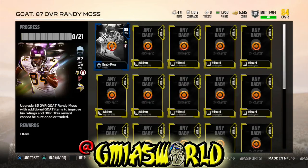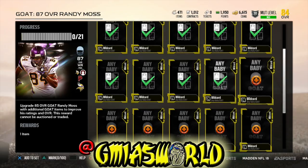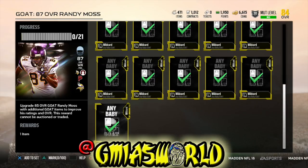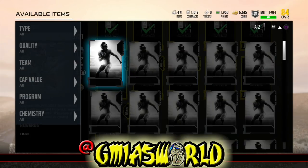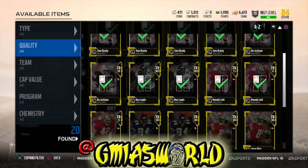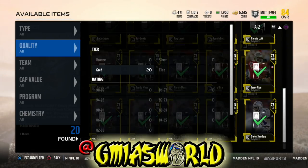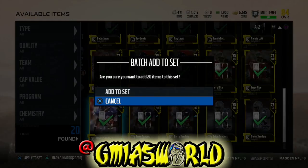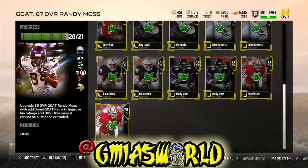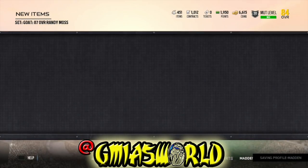So here we go — 87 overall Randy Moss. We're going to go ahead and add all these baby goats. We have exactly 20 of them, which is what was needed. We're going to add the 20, and then we're going to add this goat, Randy Moss, who's the greatest wide receiver of all time.